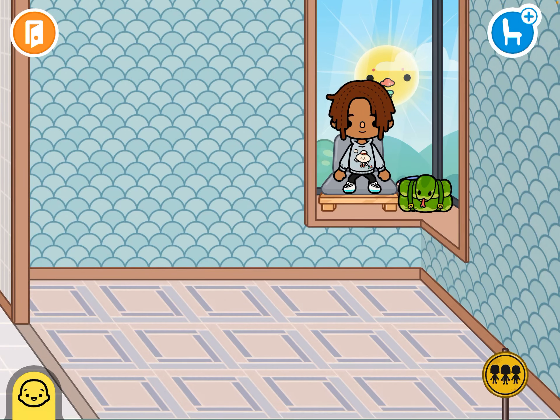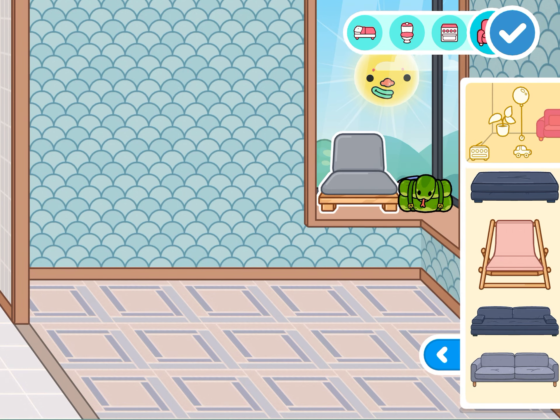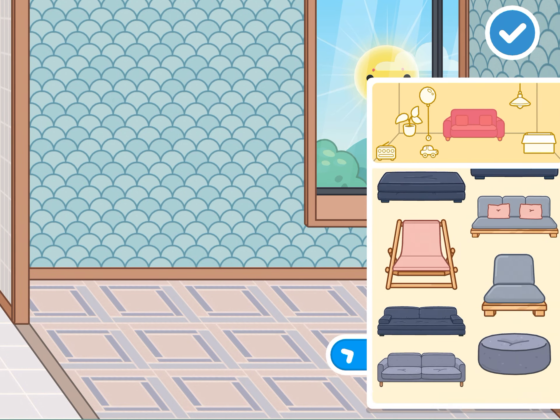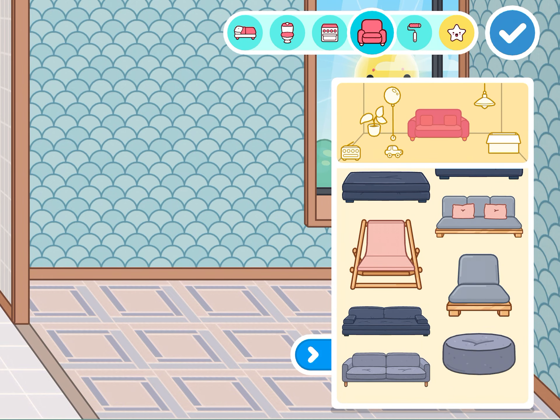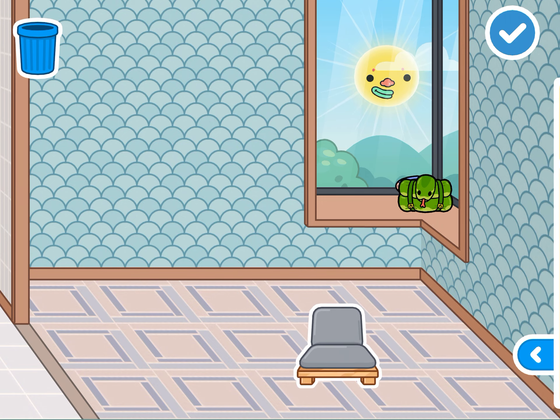Hey flowers, so this is a Toca Life hack with the modern mansion. What you want to do is go to this one on the second floor and get one of this seat.